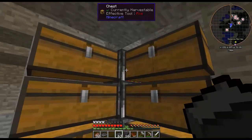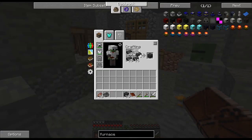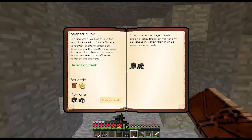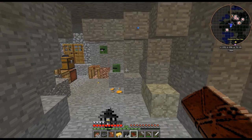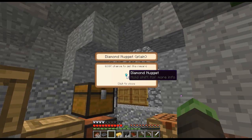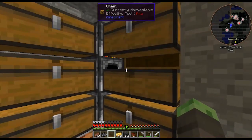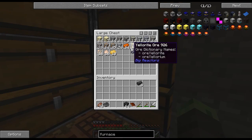The furnaces are still smelting away. We now have enough seared bricks to complete the quest — 32 seared bricks and 16 seared brick blocks. We get 10 aluminum brass ingots, a reward bag, and we get to choose between seared bricks in block form. Let's choose the block form because I want to make a really tall smeltery, and we're already smelting more than enough seared bricks for the other materials we'll need. Opening the reward bag, we get 8 diamond nuggets — a very nice reward considering I don't have any diamonds yet. We also have aluminum brass, which we'll be using very soon.